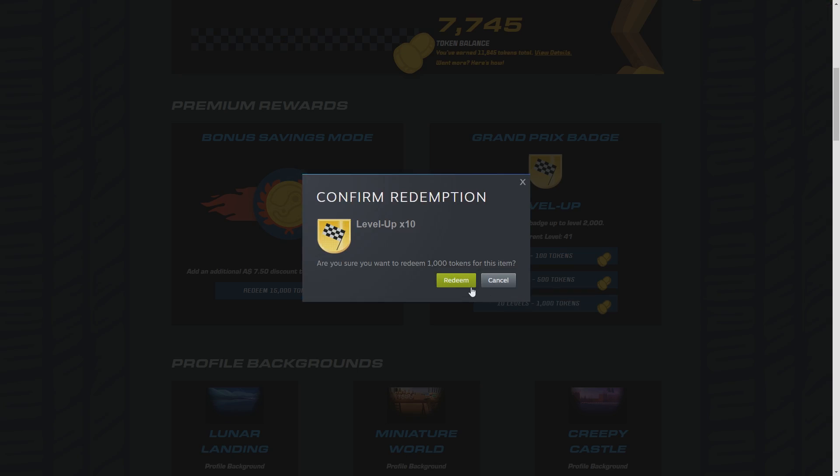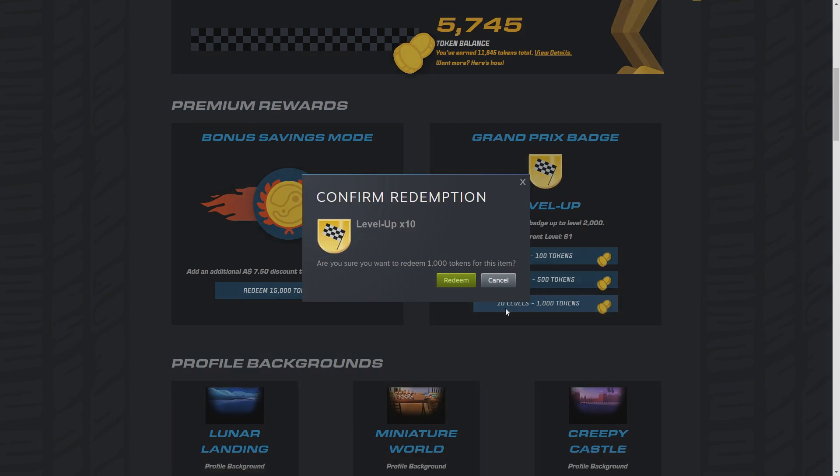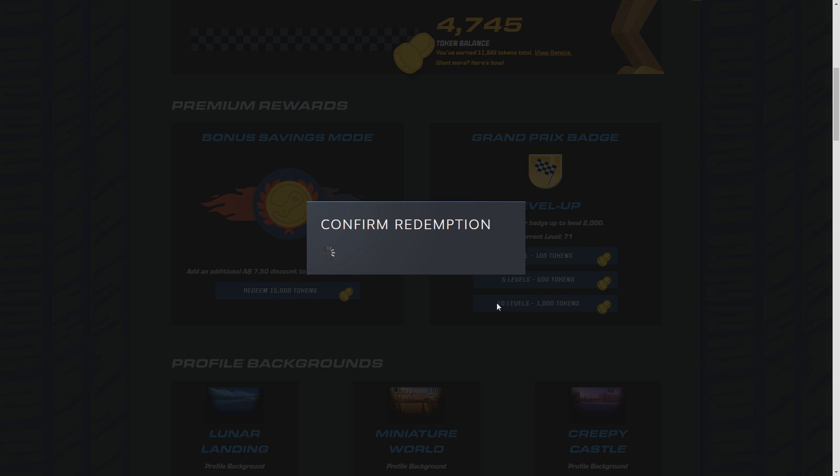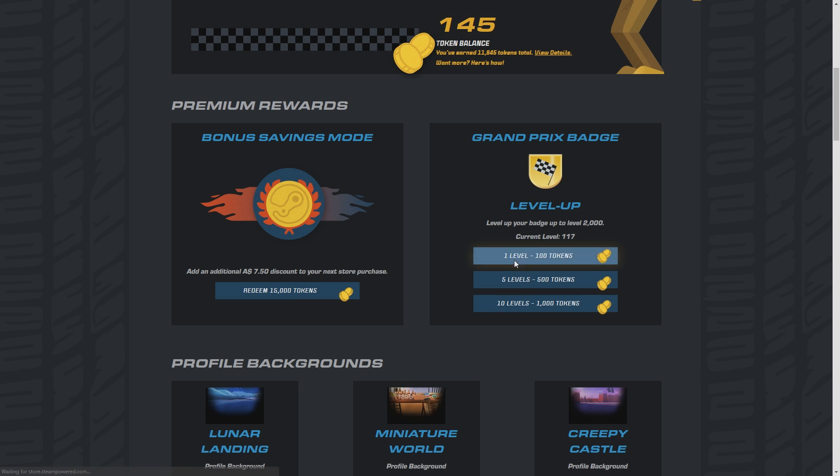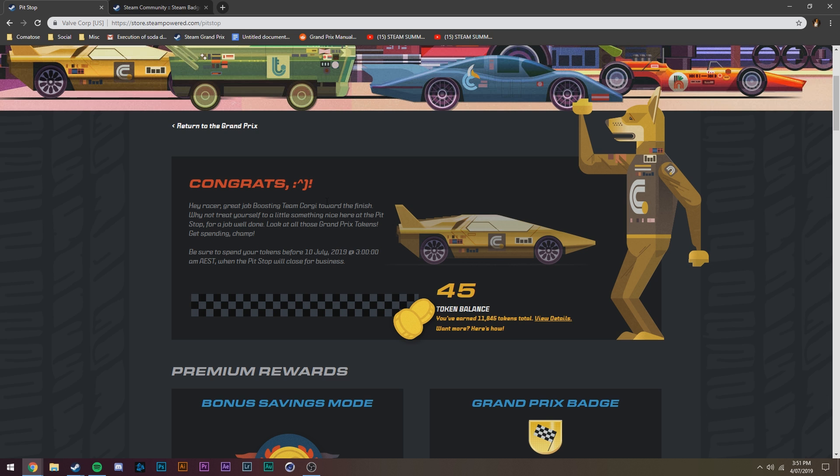You'll want to spend all your tokens on leveling up your Grand Prix badge. You can level up one level for 100 tokens, five levels for 500 tokens, or ten levels for 1,000 tokens. Do this until you're out of tokens to get the maximum amount of levels.